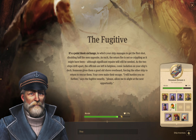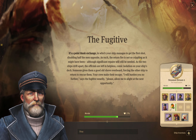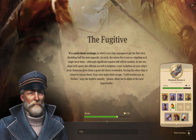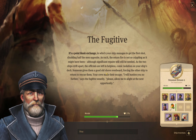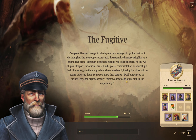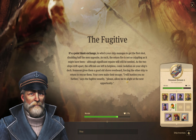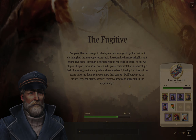'It's a point-blank exchange in which your ship managed to get the first shot, disabling half the men opposite. As such the return fire is not so crippling as it might have been, although significant repairs will still be needed. The officials are left in helpless comic isolation on your ship's deck — someone gives them a good shove overboard forcing the other ship to return to rescue them, and your crew makes their escape.' The fugitive says: 'I will burden you no further — please allow me to alight at the next opportunity.' I kind of liked him — I wanted to keep him around. I'm sad he's going to go.